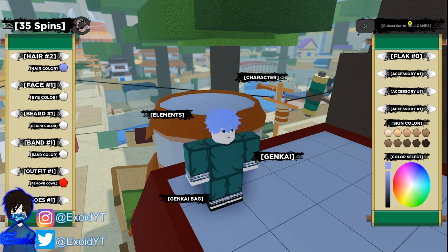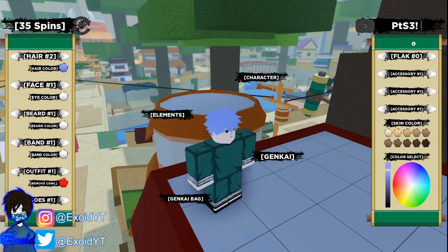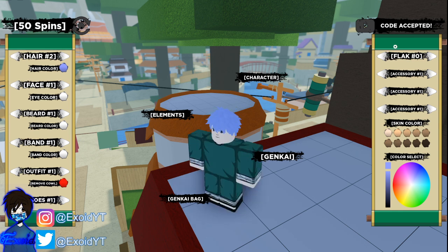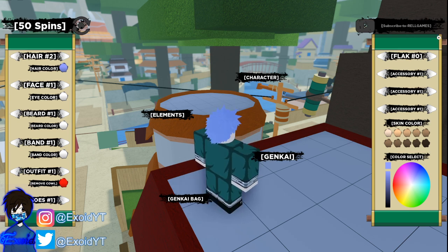The next code is "pts3" exclamation mark. Delete and the code is accepted — we have 35 spins. Next code is "believe" — I have no idea, but that's the code — and code accepted, now we have 50 spins. Pause the video if you need to; you have to type it the exact same way I type it.